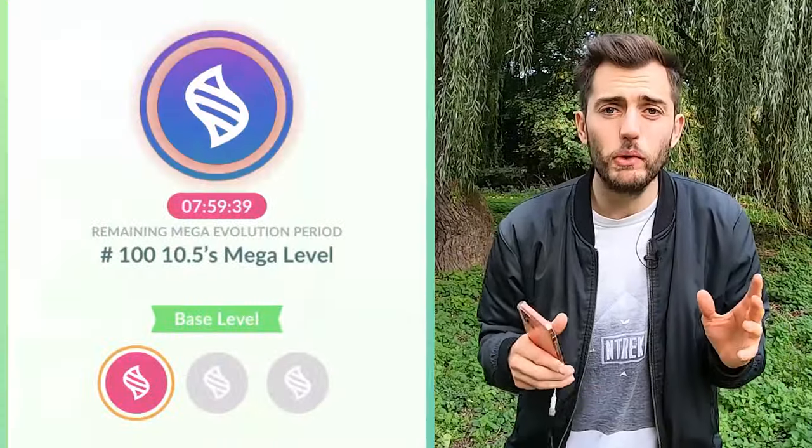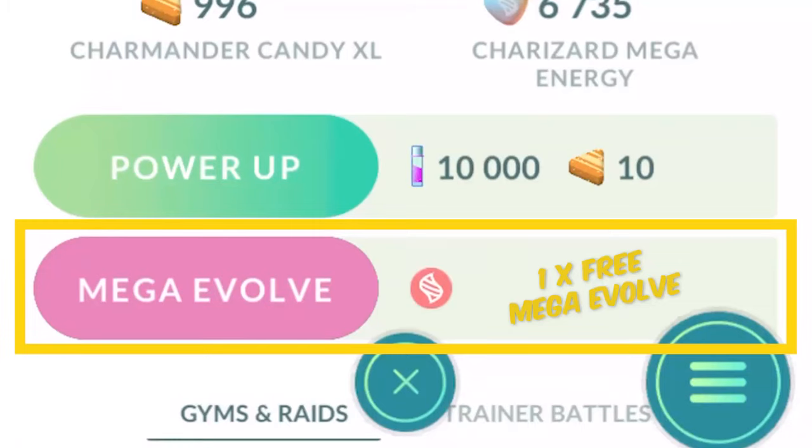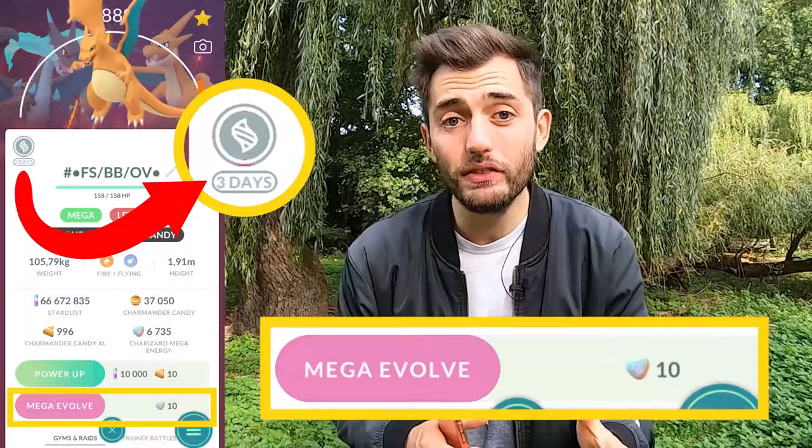The third free-to-play method is by leveling up your Pokémon's mega level. After you mega evolve a Pokémon, you will be able to mega evolve it again for free after a resting period. While your Pokémon is resting, you can also use a reduced amount of mega energy to mega evolve it before then. As your Pokémon's mega level increases, it will earn additional bonuses.